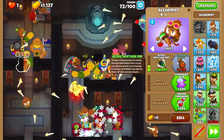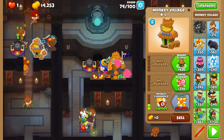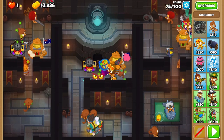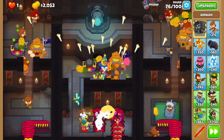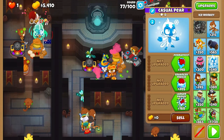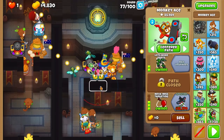Give it a berserker brew during round 73. Right trap on the camo ceramics in round 74. Before round 75, upgrade your left village to jungle drums and give your aces an upgraded sharpening stone each. After round 75, grab an alchemist on your top right factory and glue the left and right lanes. Note that you will not grab jungle drums on your top right village yet, so please do not buy the upgrade. Grab an ice monkey and upgrade it to 011.